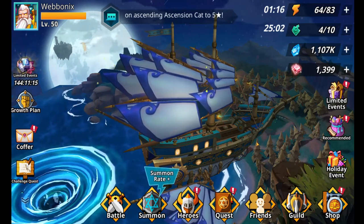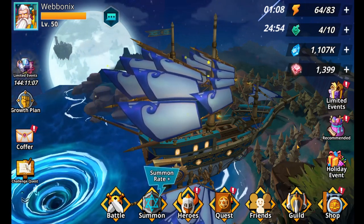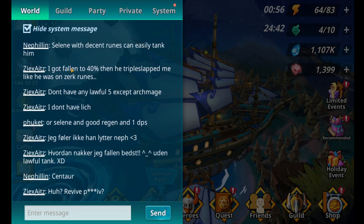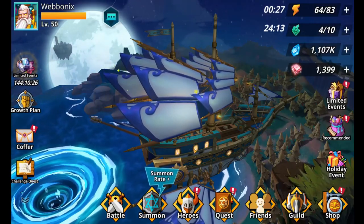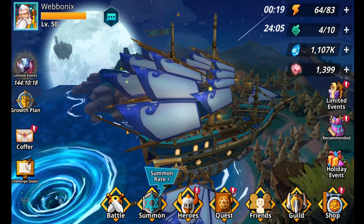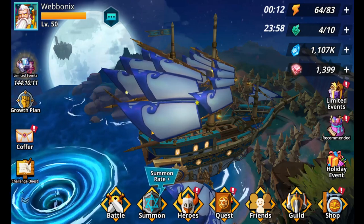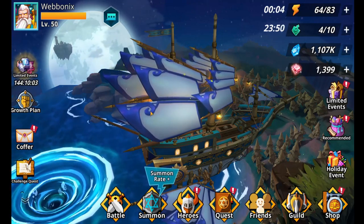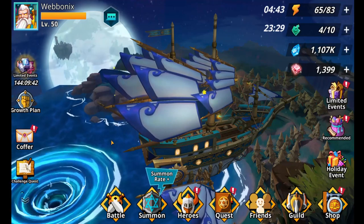New heroes Odin and Bone King - I'll talk about those a bit later since they're part of the current event, but they look pretty nice. There's also a new chat filter, which probably just filters messages a bit better than before. As for adjustments: drain ruin effects now ignore anti-injury effects, and Catacombs added a taunt immunity to the boss.